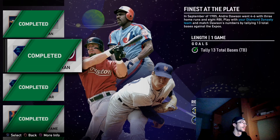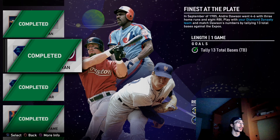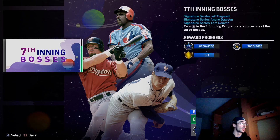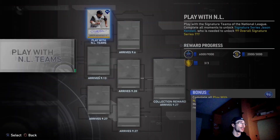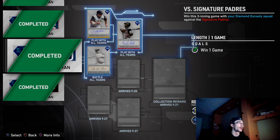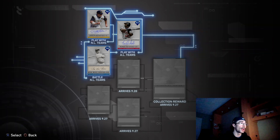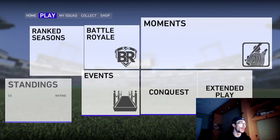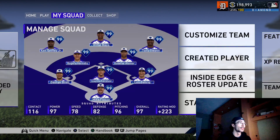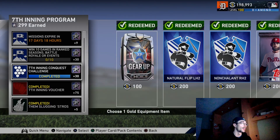I completed all of the 7th inning boss missions, and I was able to complete the conquest map — I uploaded a video on how to complete that map as well as other conquest maps. I completed the Signature Teams, unlocking Peewee Reese, which gave me a good amount of packs and rewards. That will be in this video, along with unlocking the 300-star program boss for the 7th inning.